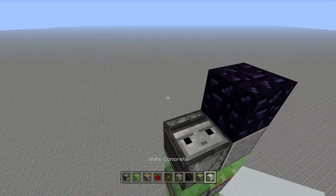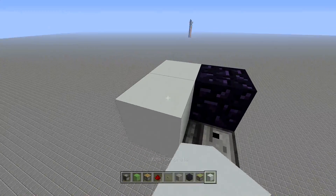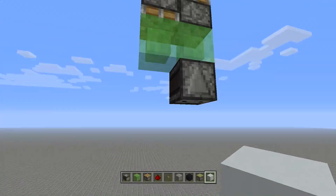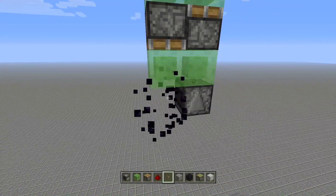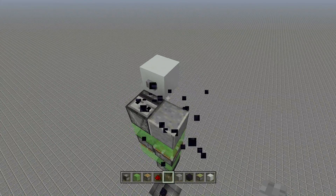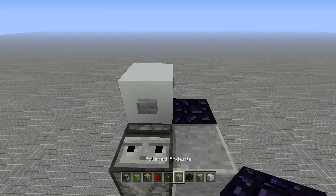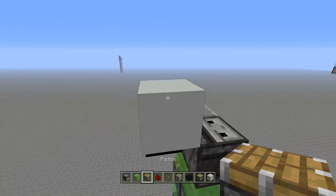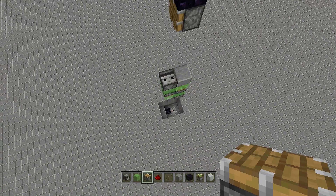Now it's time to set up our down function. Place a button right above the observer block up here — since it is an update block, placing the button will just update it and it'll start going back down. If you don't want it to go back down immediately, place an obsidian block right below it. If you don't care, just place your button and it'll go back down. I'll keep my obsidian block there, then remove it carefully so it doesn't update. Then place an obsidian block on this side, a piece of redstone next to that, and a piston facing inwards toward your build.